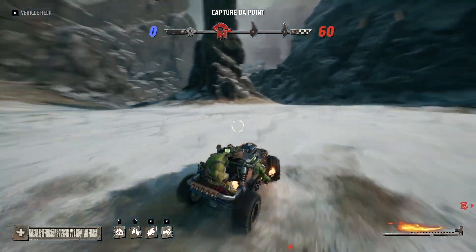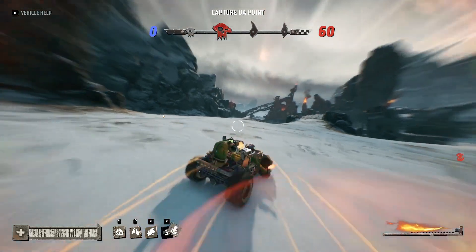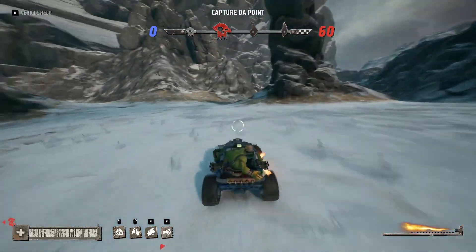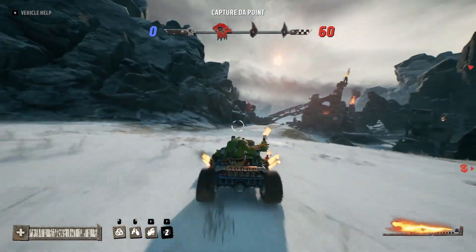The first thing we're going to cover is dash versus boost. You have your dash ability if you're a light vehicle, and you have your boost bar — all the vehicles have this. The simplest way to think about it: dash is acceleration, boost is top speed.